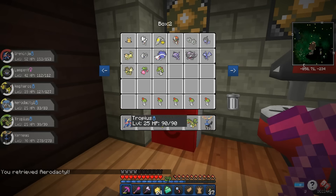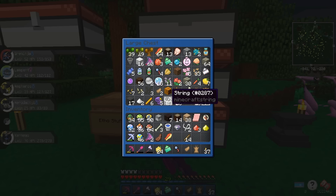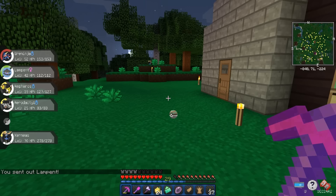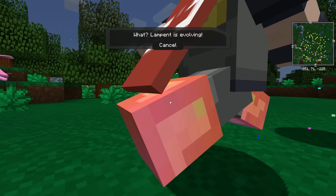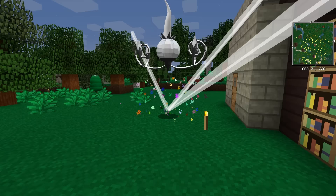Our Lampent is at level 42 — I went one level over the evolve point. I'm not sure if that matters for stats. We can evolve it now, we need a Dusk Stone. Oh, I do have a Dawn Stone. We can do something with that too. Let's evolve Lampent — you just throw them out and then right-click with the Dusk Stone. Oh yeah, there we go — and look in the background, there's a Buneary we should try to catch. Oh man, Chandelure!